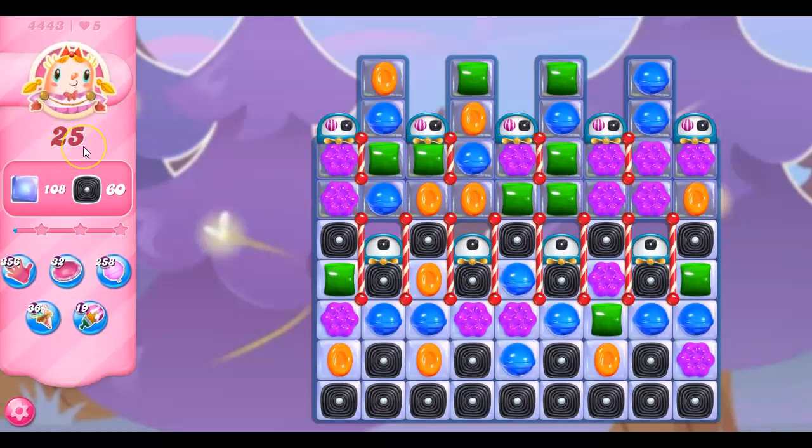So here we go — we've got 25 moves to clear out 108 jelly and collect 60 licorice. And I don't see 60 licorice on the board; I see about 20 to 25, I think 22 — not going to bother counting them, but that's what it looks like to me.